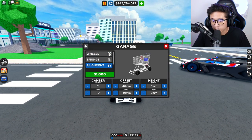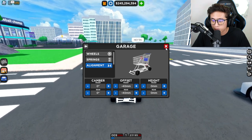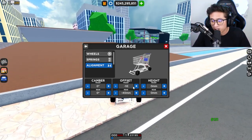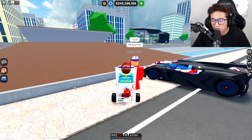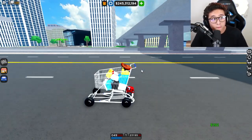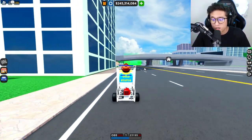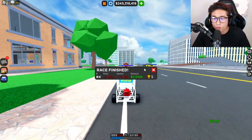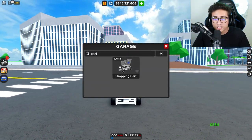Let's go ahead and change the cambers back to zero. I'll keep the offset the same. Actually let's just go zero because I feel like we need to test this at stock alignment. The acceleration is still a little rough, but we're hitting over 100 miles an hour now, which is not bad. Maybe this will do well at the track. Look at that: 12.4 and we actually hit 110 now.